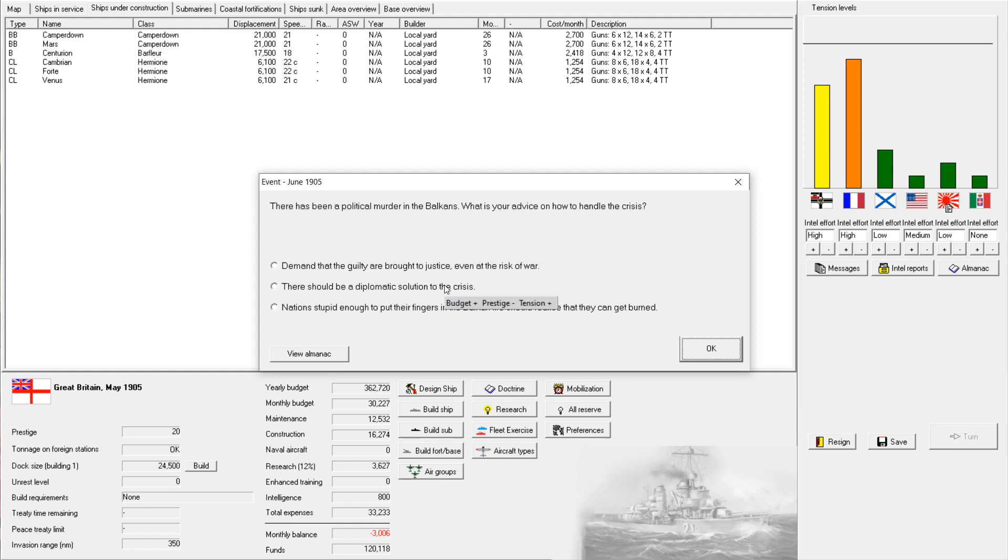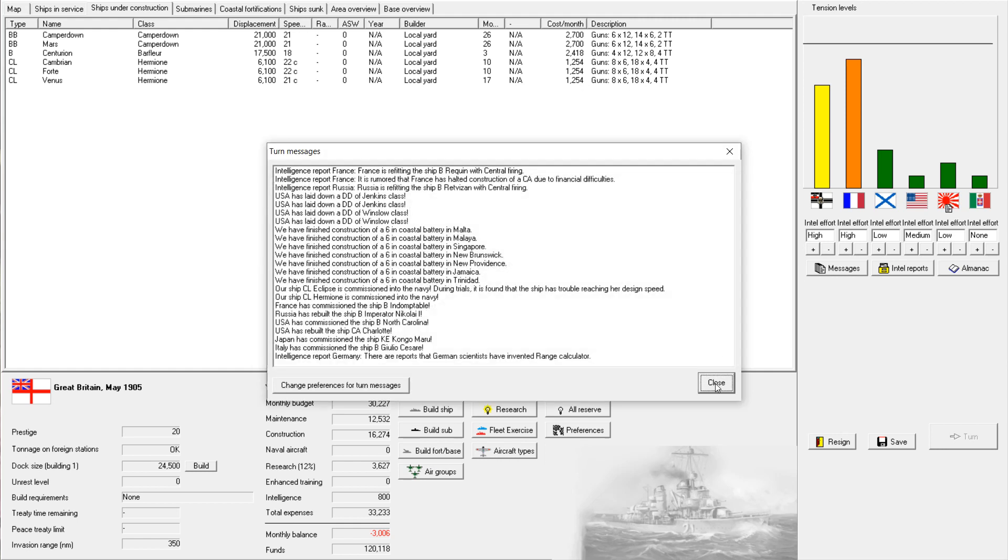A diplomatic solution to the crisis — I don't know about that. I could go banging on the drum for war, which would almost certainly put us at war with France, which would be nice. But I would prefer a few more turns to raise the skill level of my ships before charging into battle. So we'll say nations stupid enough to put their fingers in the Balkan fire should realize they can get burned — and if we do go to war, oh well.